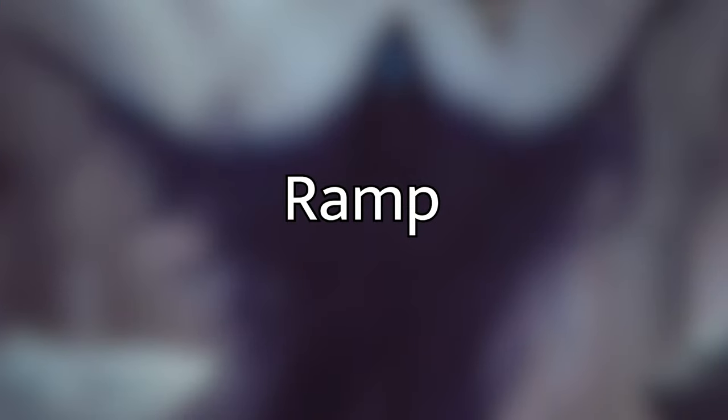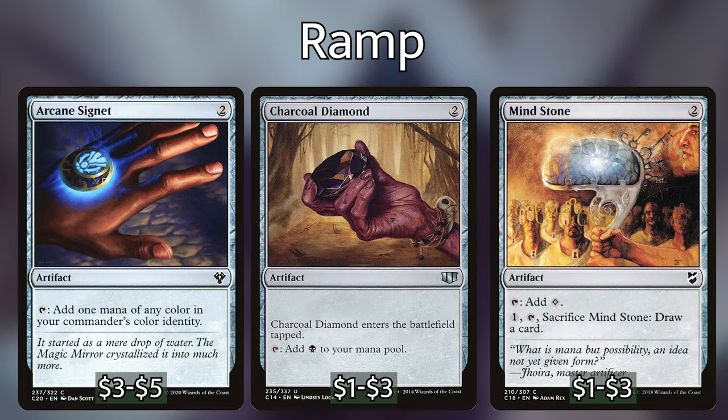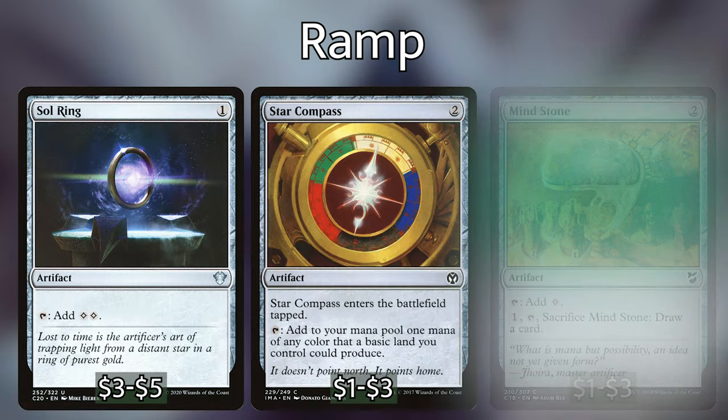I'm going to break this 100-card list down into categories, starting with the most important: ramp. Ramping is incredibly important to any EDH deck. Tiny Bones' activated ability is a little pricey at 6 mana, so we want to get up there pretty quickly. We're playing Arcane Signet, Charcoal Diamond, Mind Stone, Sol Ring, Star Compass, and Wayfarer's Bauble. Each of these spells ramp us and get us closer to activating Tiny Bones' ability.